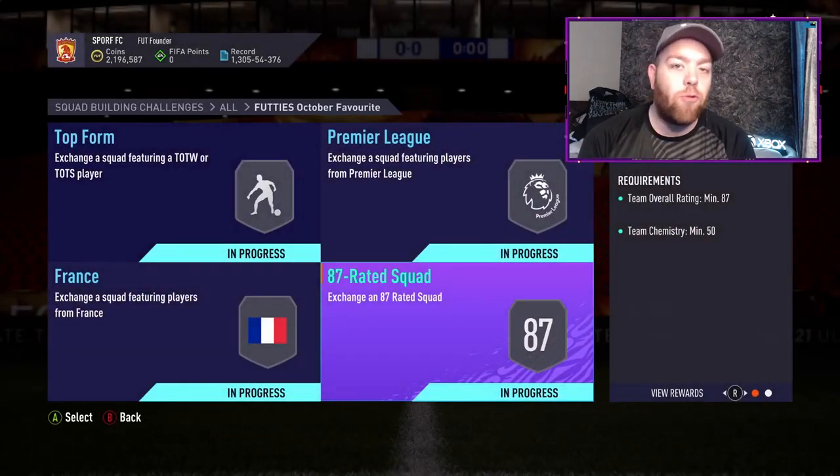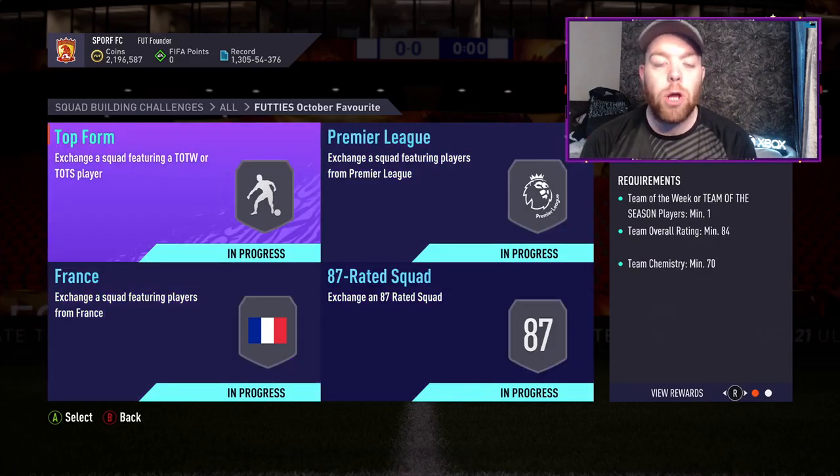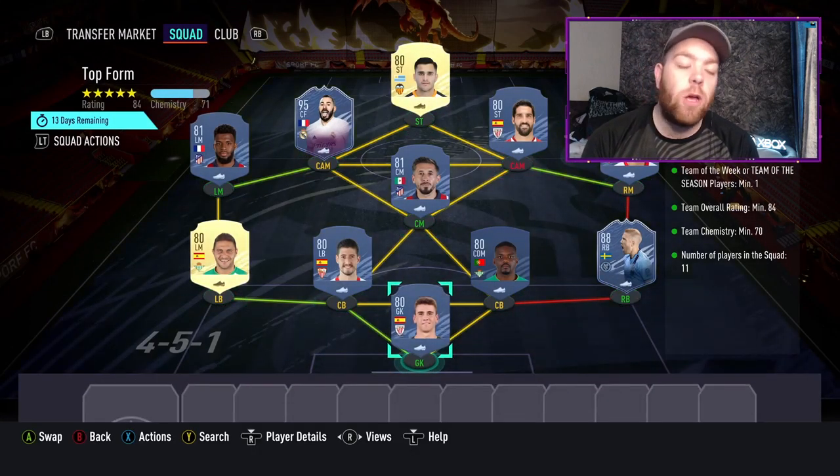He's very similar to what Angel Di Maria was, in that it's an 84, 85, 86, and 87 squad. He's costing over 500k at this moment in time, but as you'll know, since 6PM last night when the content dropped, the market is in the mud — cards are ridiculously cheap. They'll probably go cheap again tonight and over the next few days, weeks, and months as we head into FIFA 22.